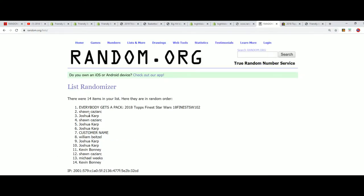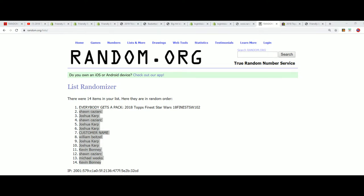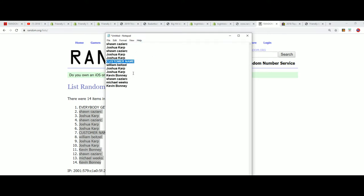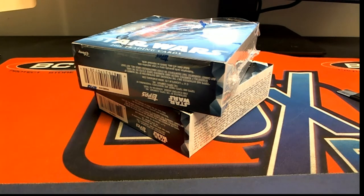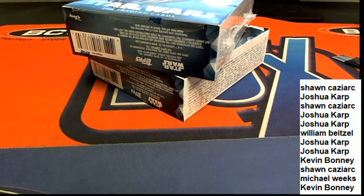Alright, something's not right — customer name shouldn't be in there, but we do have our order right there. There are 12 packs. Sean, your name's at the top; Kevin's at the bottom. So we've got our order right here, and let's get to the rip. Sean, you're going to have the first top pack. Good luck to you.